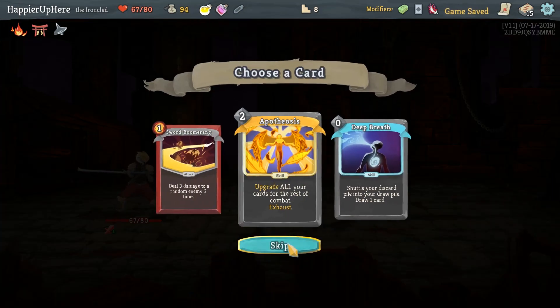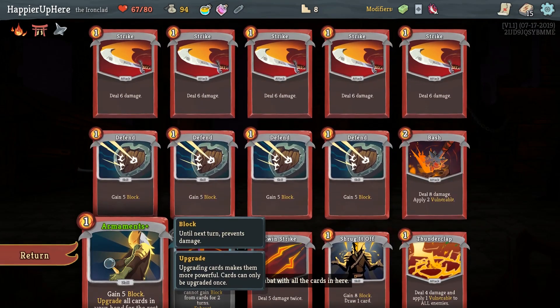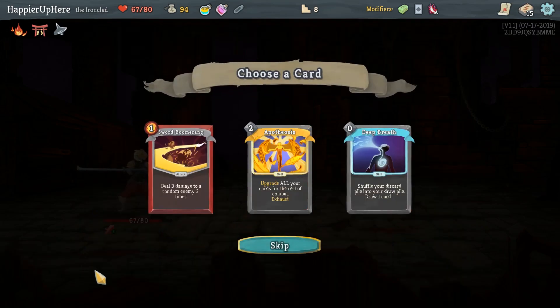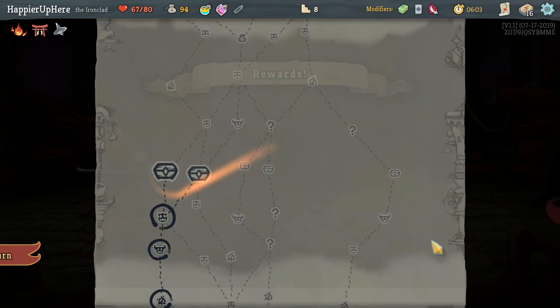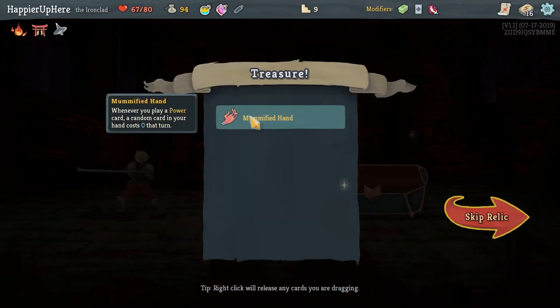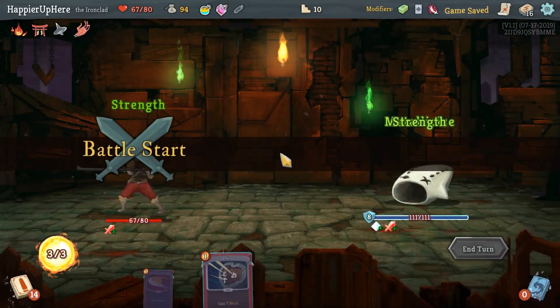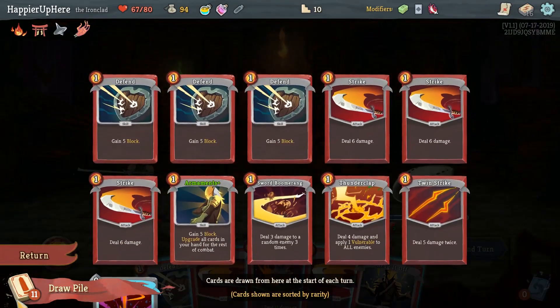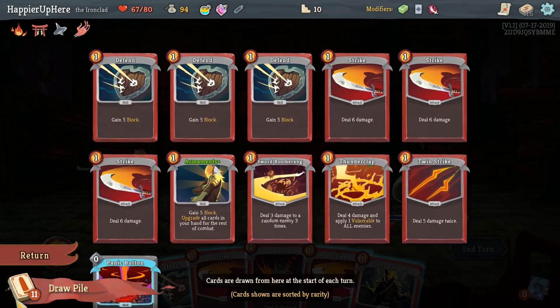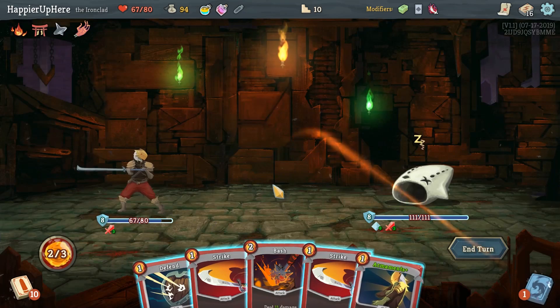We got a Liquid Bronze and an early Apotheosis. We currently have the Armaments, which is good enough. I think Sword Boomerang might be better in this position. Deep Breath is not bad either. I'm going to skip on the Apotheosis just because we have the upgraded Armaments already. Fight Hand — whenever you play a Power card, a random card in your hand costs zero that turn. So now we obviously want to pick up a few Power cards. I wouldn't mind getting at least one round of Armaments though, upgrading all the cards.